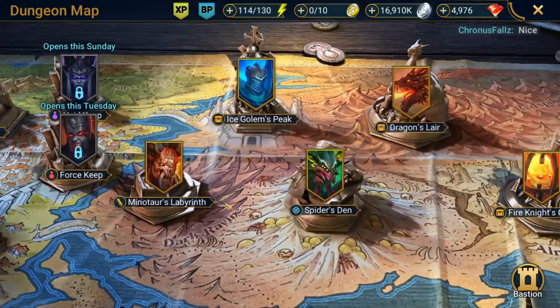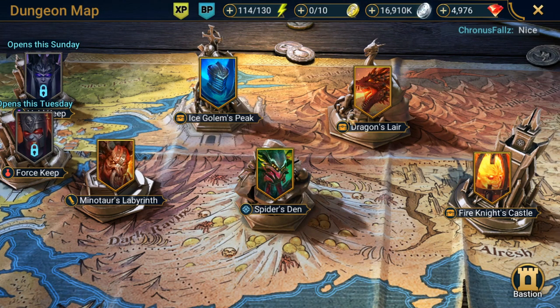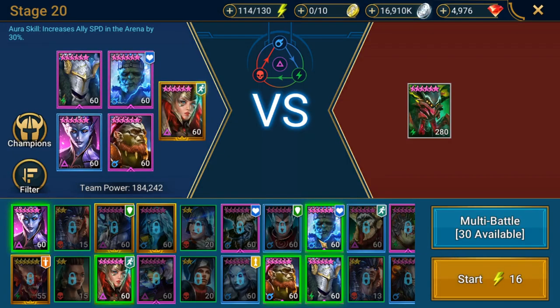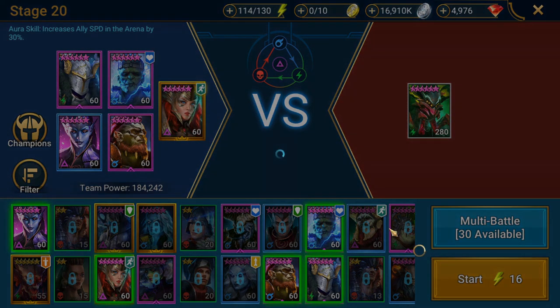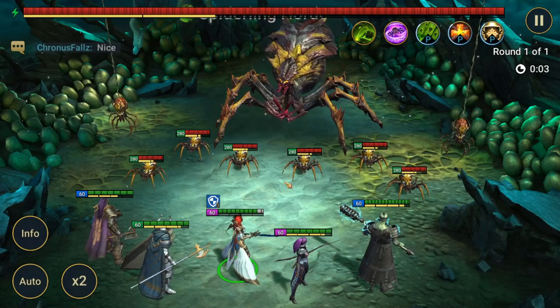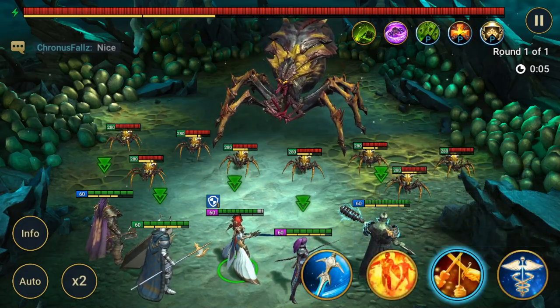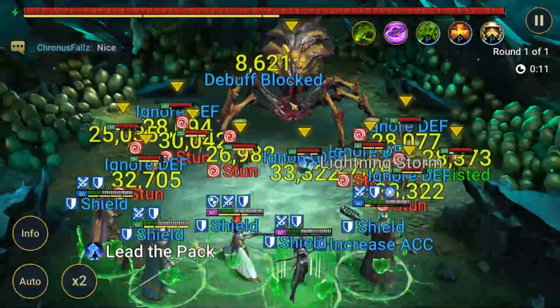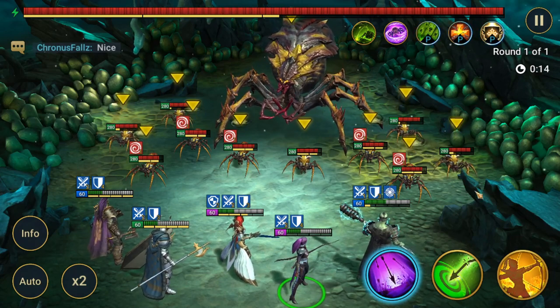Now let's get into where she really belongs - the Spider and Fire Knight. She can do okay in Dragon as well, but I don't have a team set up that could use her well, so I don't want to show her off at a diminished capacity. We'll go ahead and come into Spider. This is the team I normally use: we've got Arbiter first, she's going to increase attack and speed us up, then Miscreated Monster for the shields, and then Coldheart.